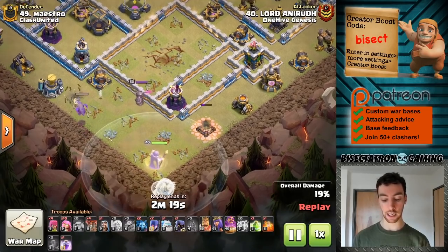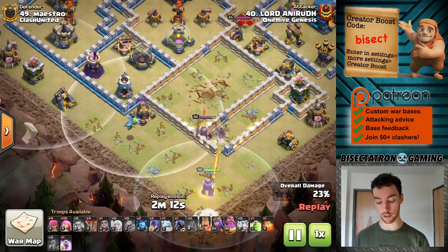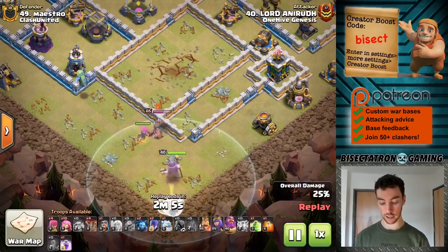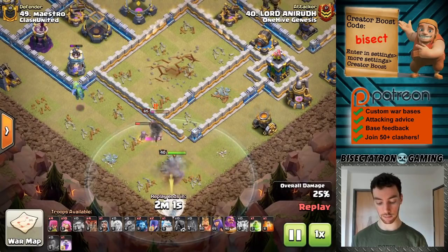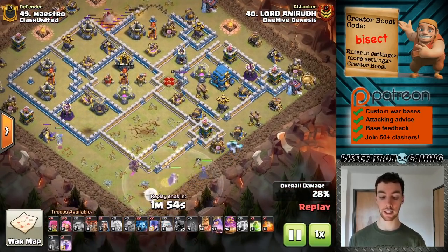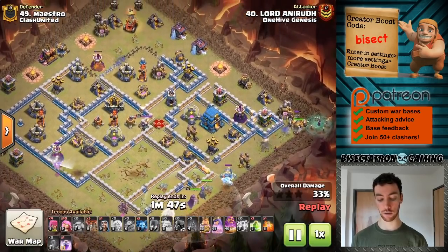Baby Dragon to help — the Baby Dragon gets a ton of value. There's really nothing that can target it besides that archer tower, which is just out of range. So great value on the Baby Dragon. Going to have to eat through the King here, which is a bit of a nuisance, but well planned on the Headhunter — coming in to slow the king down and make it easier to take him out. This is taking a bit of time, so as much as you can, you want to speed this up. Usually it's worth trading 10 extra troop space for time — time is usually a bigger factor.